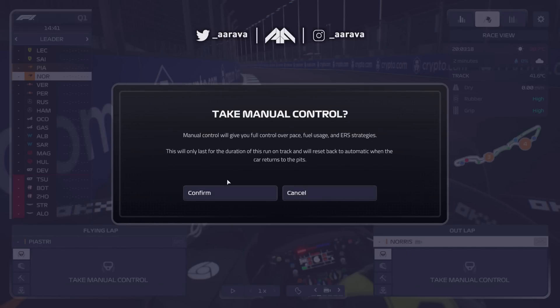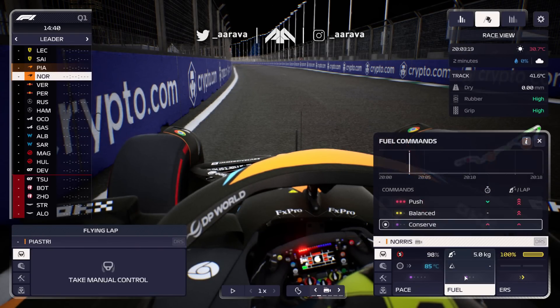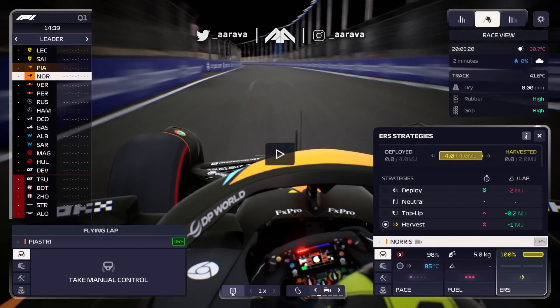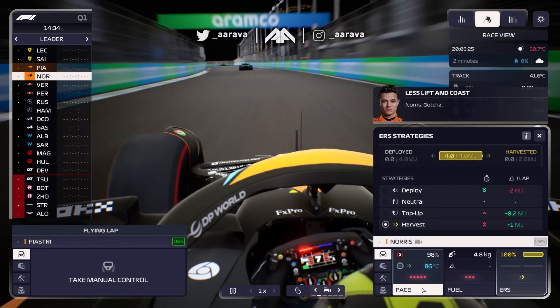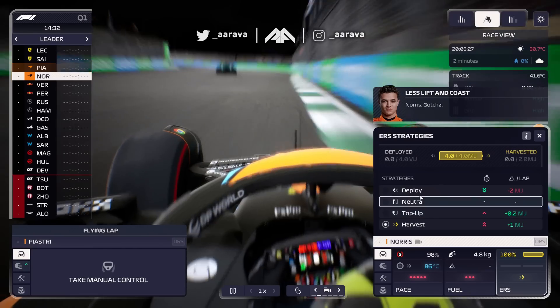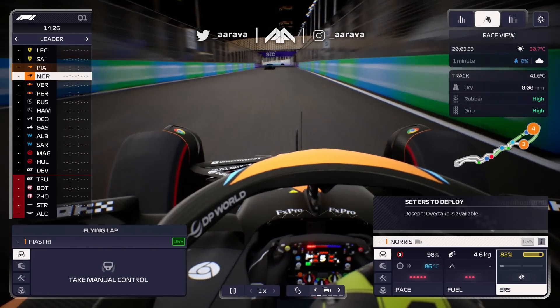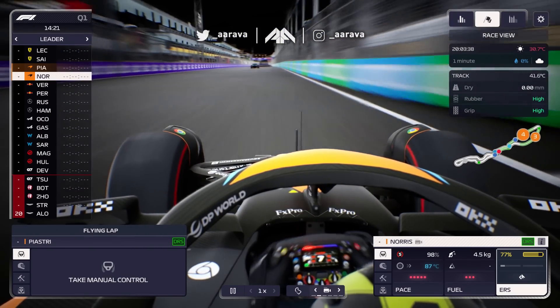Manual control gives you full control over pace, fuel usage and ERS strategies for the duration of the run. Pace right now is on conserve but I'm going to push the fuel to burn a lot of it. When we get to the final corner we'll be on absolute deploy - full attack. The tires are a bit cold though, maybe I should have gone full attack a bit sooner.